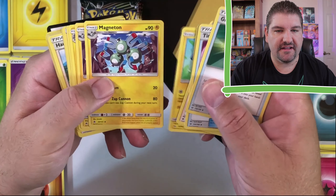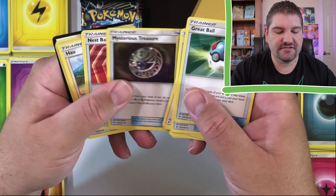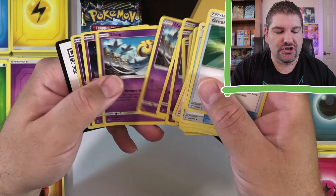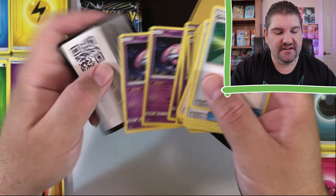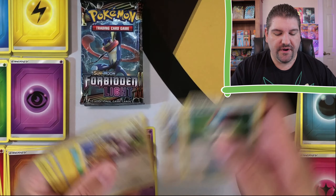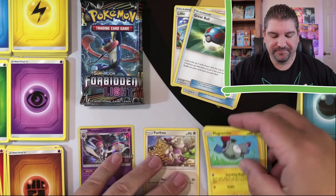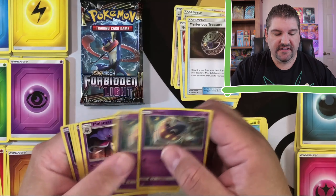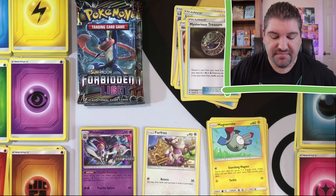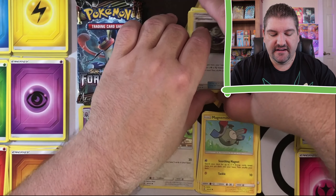Then you get your Electric Pokémon, so basically we're going to maybe be building an Electric deck here. Magnetons, Magnezones, a Mysterious Treasure, Nest Ball, Acro Bike, Looker, Inkay, Malamar, and Uxie, along with Mesprit. It does look like we're going to separate these real quick — we've got our trainers, we've got Electric Pokémon over here, some more trainers, and then you have your Psychic Pokémon. So looks like a Psychic-Electric deck is probably going to be what we're building here.